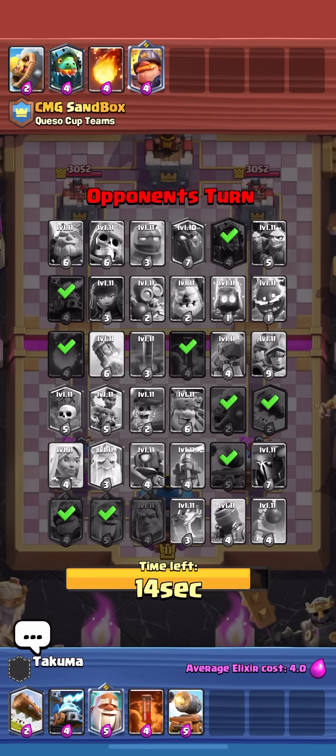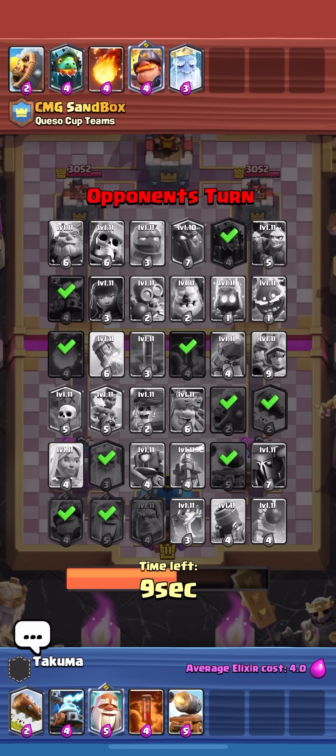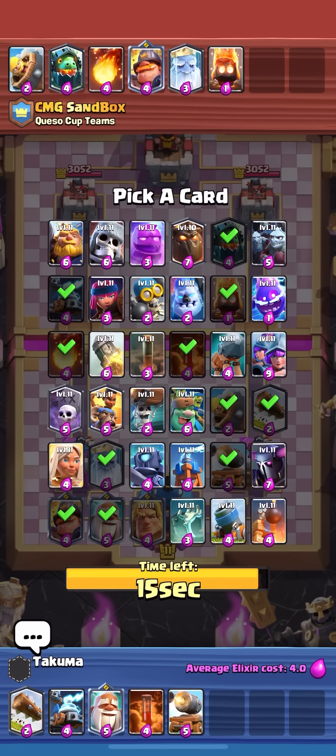Mortar could be good, cannon cart's good. I'll take cannon cart because I don't see him taking mortar if I have cannon cart, but if I take mortar I can see him taking cannon cart. So I definitely want to go for cannon cart first. I think he's building a ram rider deck. He takes fire spirit — I don't know why he didn't take e-spirit; he knows I'm gonna go graveyard.